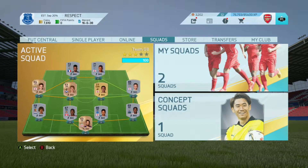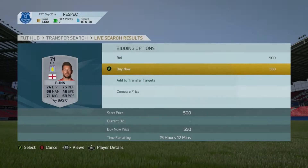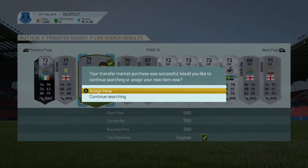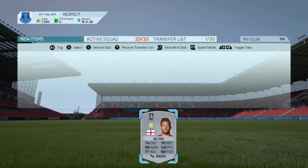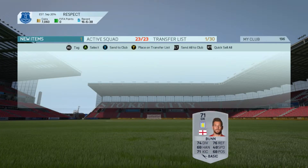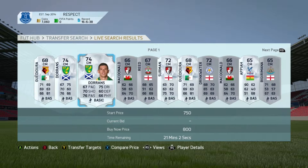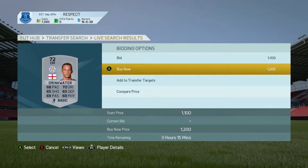We're going to look at getting a brand new goalkeeper. The other goalkeeper we have at the moment, Mr. Wright, has not been bad at all, but we need to start getting a lot more quality into the team. We go and pick up Bun - he looks like one of the best non-rares in the Premier League. He plays for Aston Villa, which doesn't help, but he looks like a beast of a goalkeeper and he will do us really nicely.